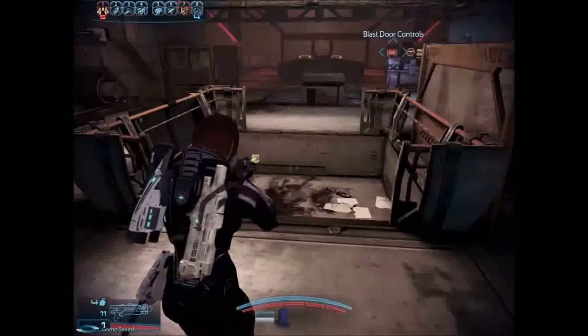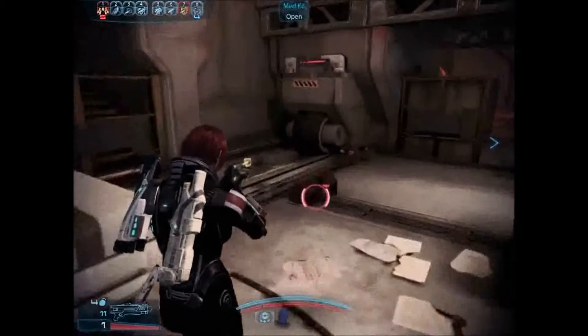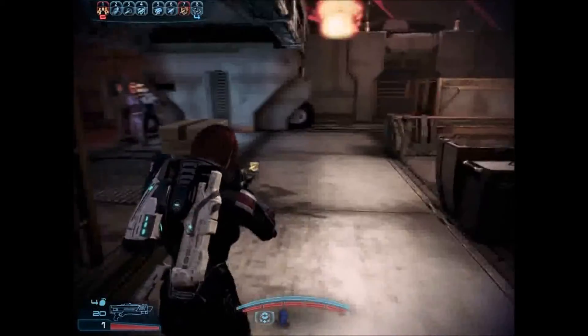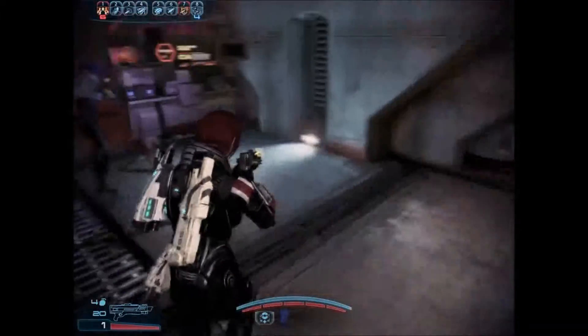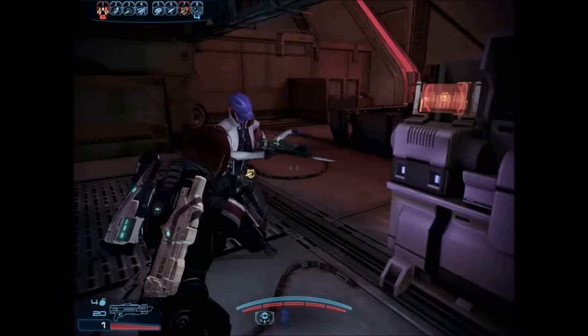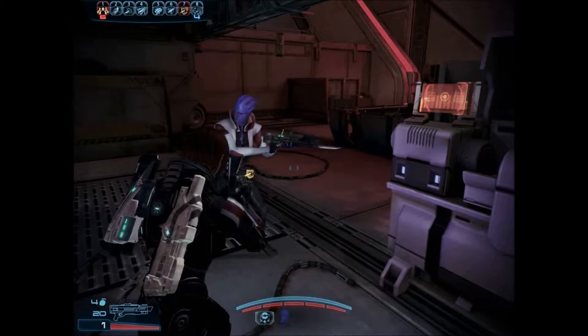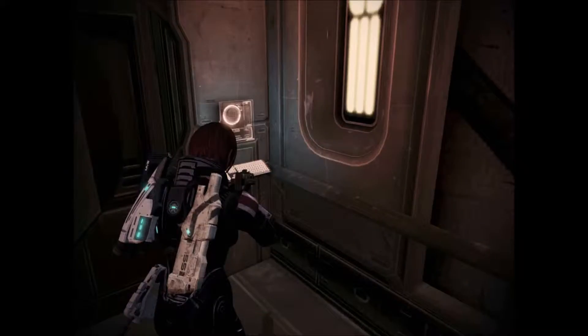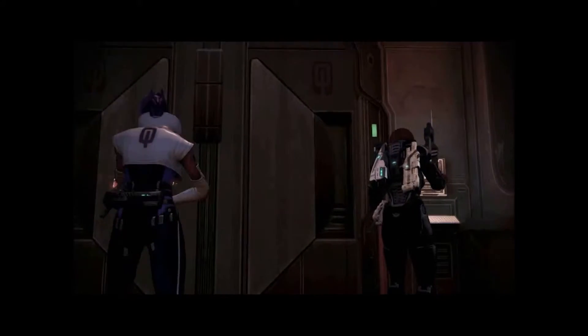Our pod took up the main exit — use the controls to lower the blast door. Dang. Over here, Shepard! I'm coming! Are you gonna drive me crazy? Look at the knife on the front of that thing. I completely lost track of what's going on. Omega is the place that I love to hate. It's just such a frickin' armpit.